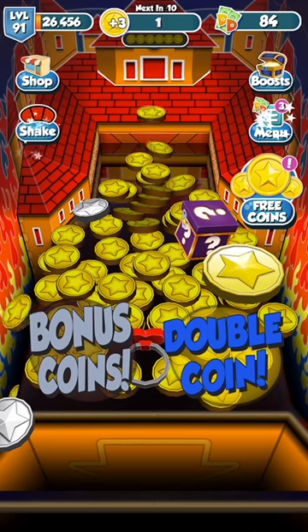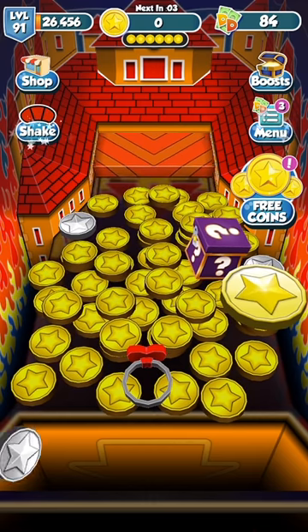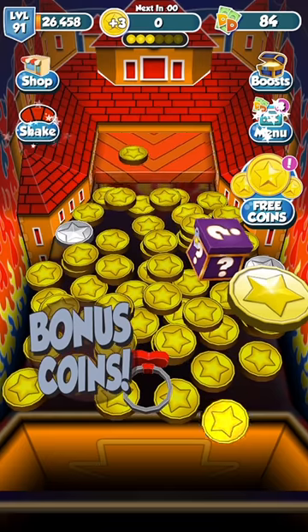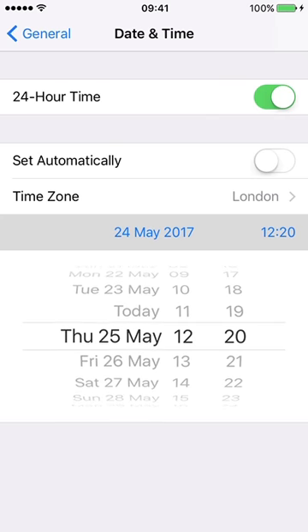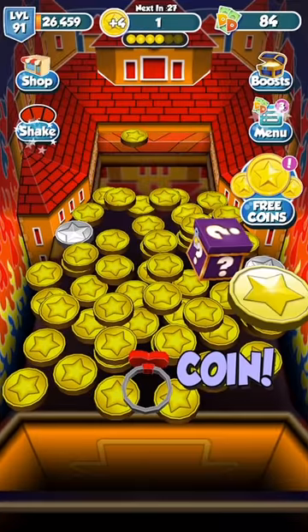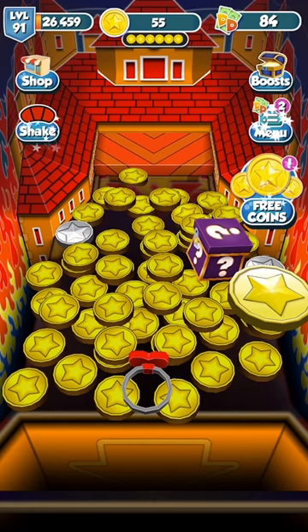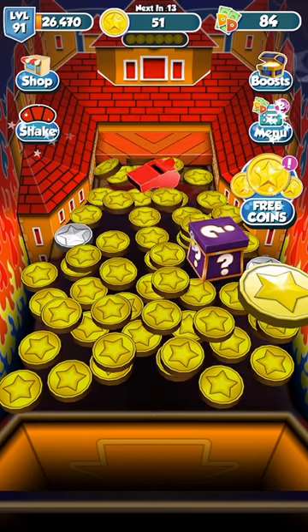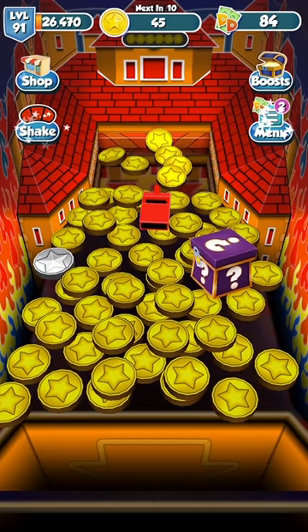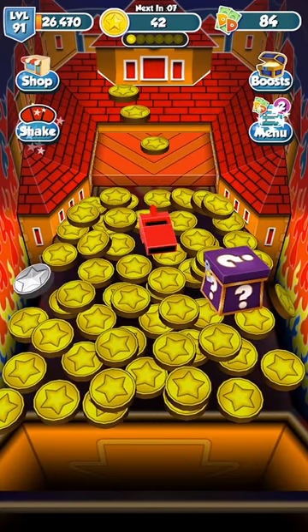We have no coins left. No coins left — you have to wait a long time to get them. So what you do is go out, go into your settings, time and date, set the automatic off, do it for 24 hours ahead of time, and boom — you have all your coins regenerated. After you've done that, just remember to set it back to the automatic setting, and you will just have all your coins back.